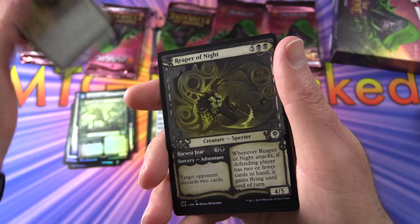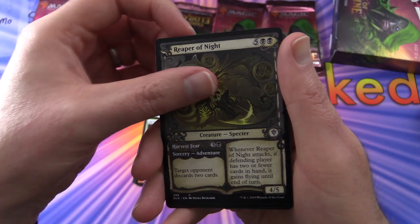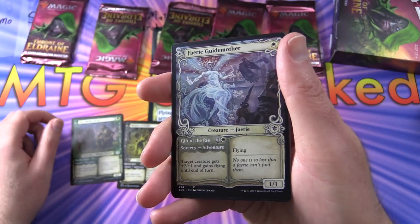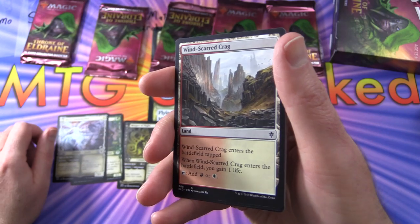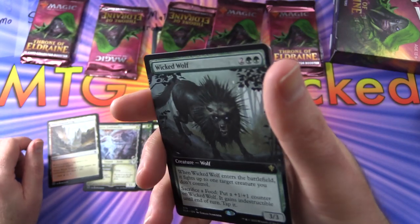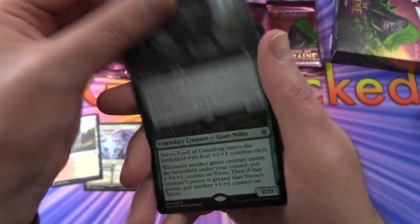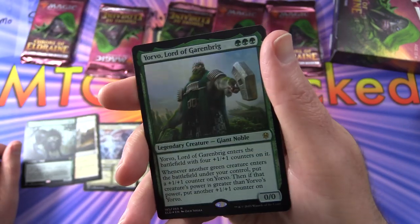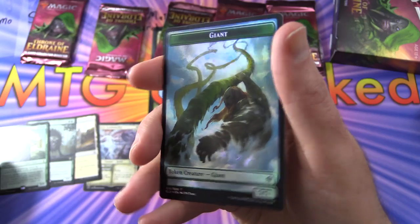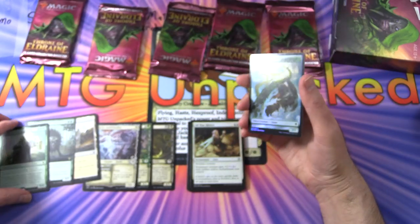All That Glitters. Then we have three showcase-bordered cards: Reaper of Night, Garrenbrigg Carver, and Fairy Guide Mother. You also get a Windscarred Crag — just a common, nothing too exciting. A showcase Wicked Wolf — that is fantastic! A foil Yorvo Lord of Garrenbrigg rare foil. And a giant token; on the other side we have food. There's the first pack for Cosmo.